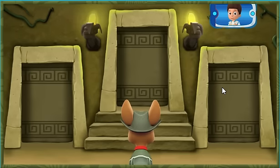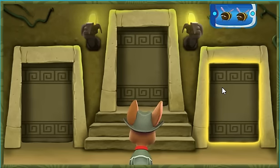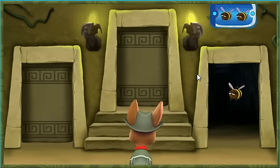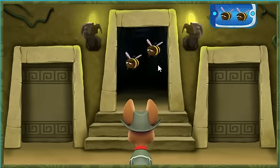Now you need to find a room with two bees. That doesn't sound right. Aha! That's the door Tracker needs!